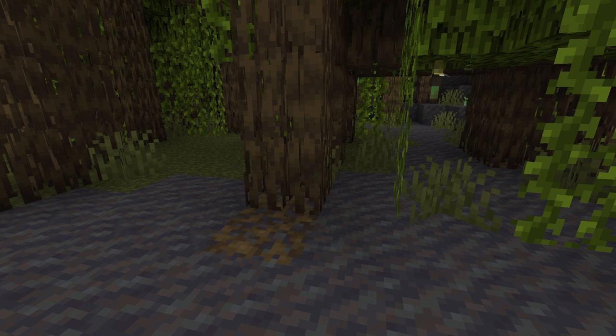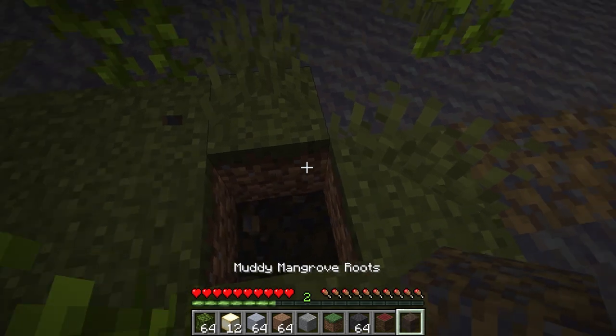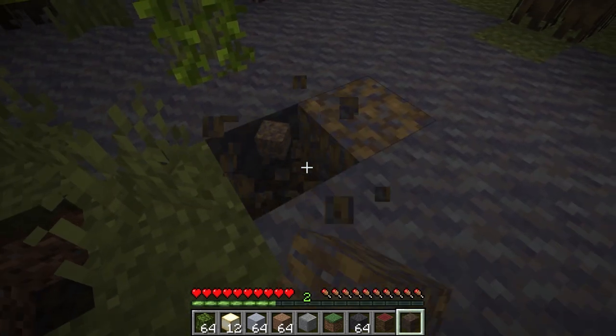Below the mangrove roots will be muddy mangrove roots, which when mined will drop as a block. The muddy mangrove root is a decorative block and has no other uses.